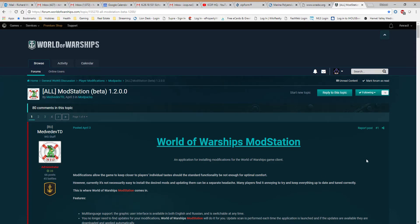Hey guys, you may have seen me typing in the in-game chat about something called the Mod Station, so I wanted to give a little primer on how this works. Go to the World of Warships forums — you can find the link right there — open up this particular URL and it'll take you right to it. If you haven't made an account, go make one on the forums; it takes just a minute or two. Get yourself logged in, look at the main page, find the General WoWs Discussion section, then Player Modifications.